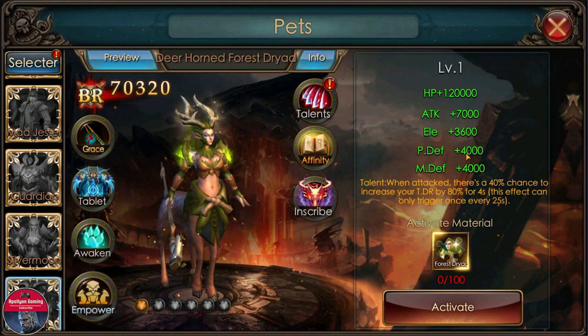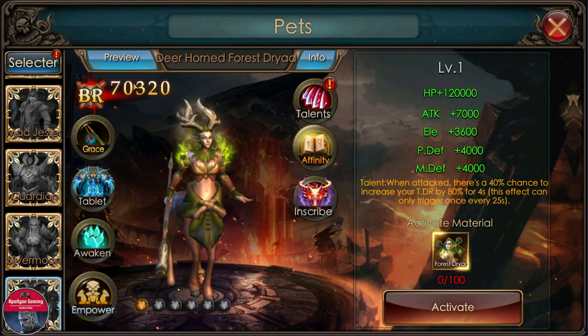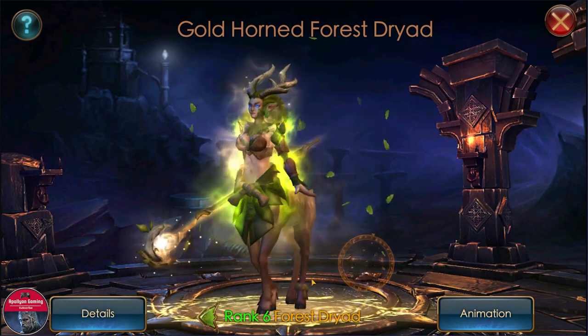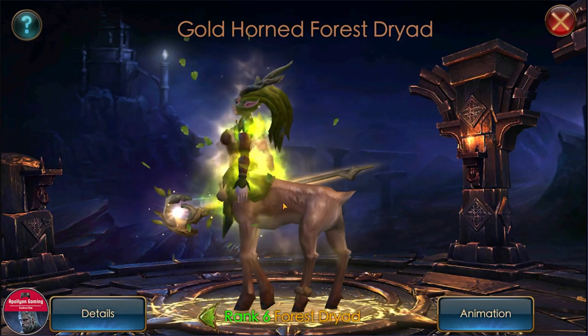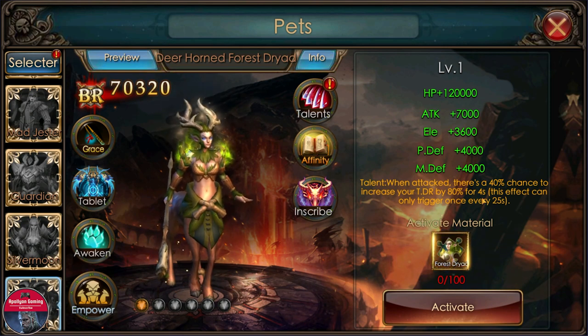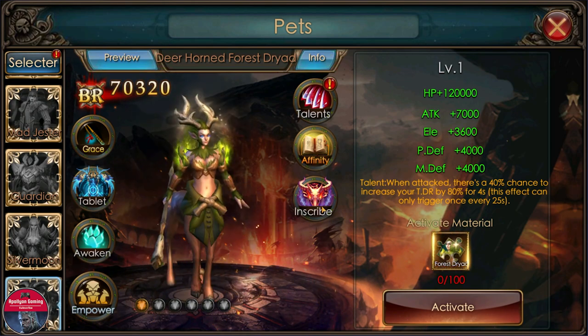First we have a new Dog Gold Bat looking really good. Let's check the preview — it seems like there are gonna be some leaves beneath the bed once you max it. As for the skill: when attacked, there is a 40% chance to increase your total damage reduction by 80% for four seconds, and this effect can only trigger once every 25 seconds.